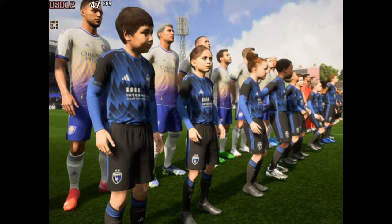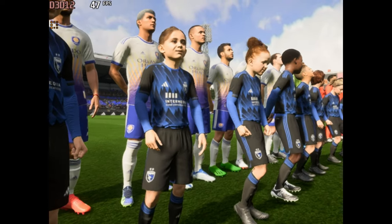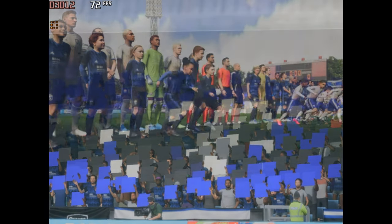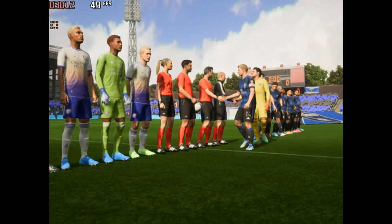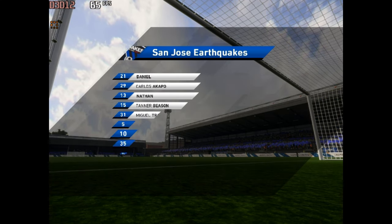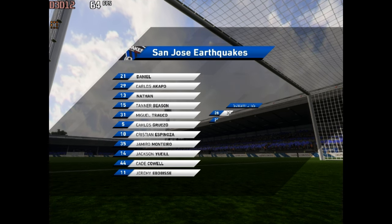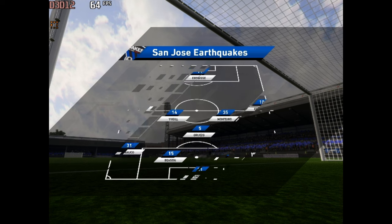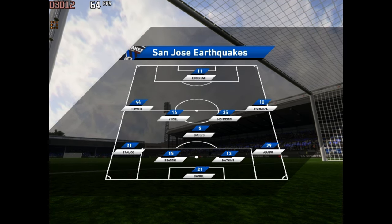Diomiro Monteiro, number 14 Jackson Ewell, number 44 Cade Cowell, number 11 Jackson Ewell — this is the line-up for the home team. Well, it's a flat 4-5-1, which would suggest they're going to try and play on the counter-attack. However, that will only work if they don't drop too deep and can support the main striker.